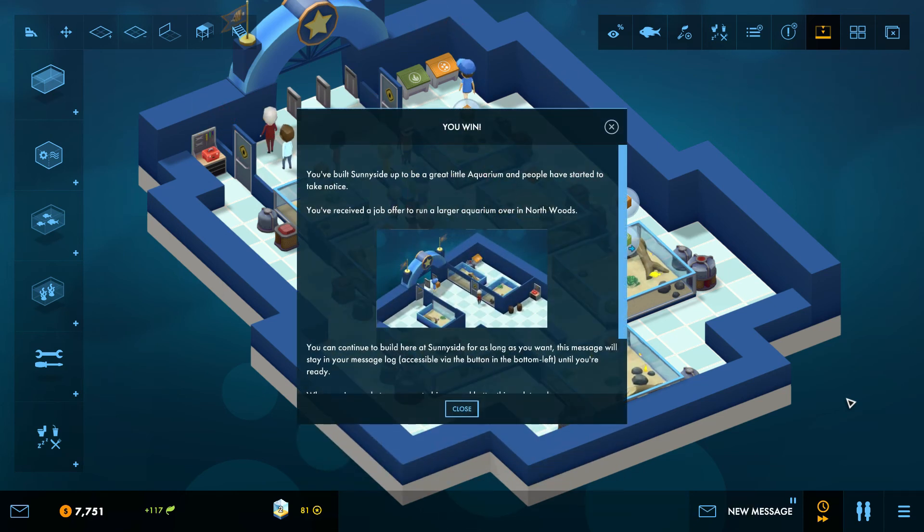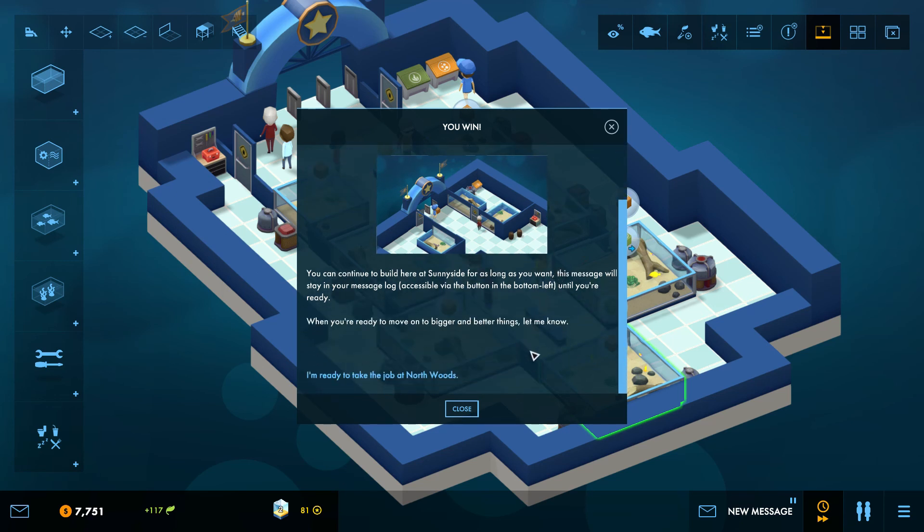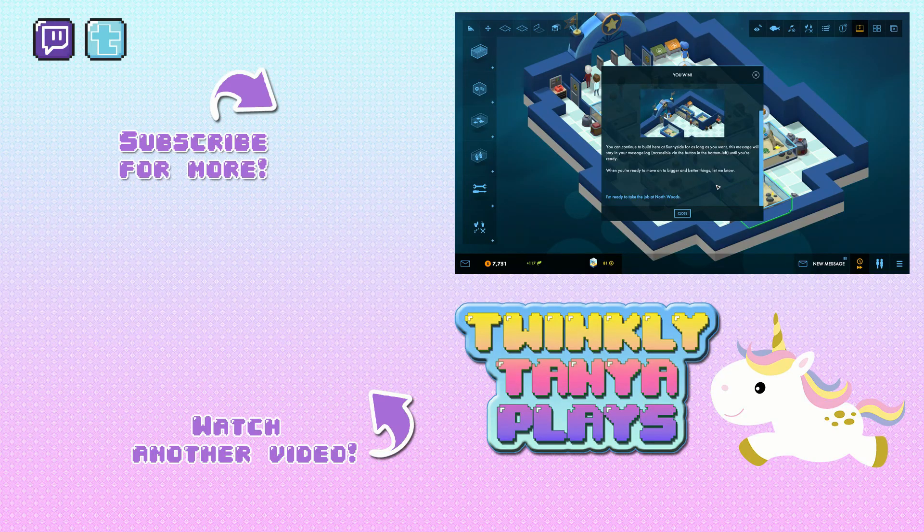We did it! You've built Sunnyside up to be a great little aquarium and people have started to take notice. You've received a job offer to run a larger aquarium over in Northwoods. You can continue to build here at Sunnyside for as long as you want. When you're ready to move on to bigger and better things, let me know. Yes I'm ready to take the job at Northwoods, but I will do so in the next episode. If you liked this, please leave a like and subscribe so you don't miss my next episode. I'll see you in the next one — have a very awesome and lovely day!